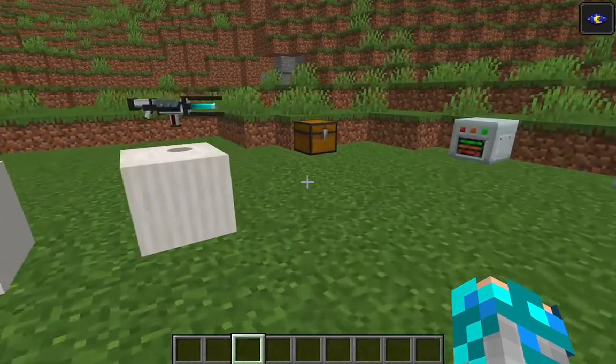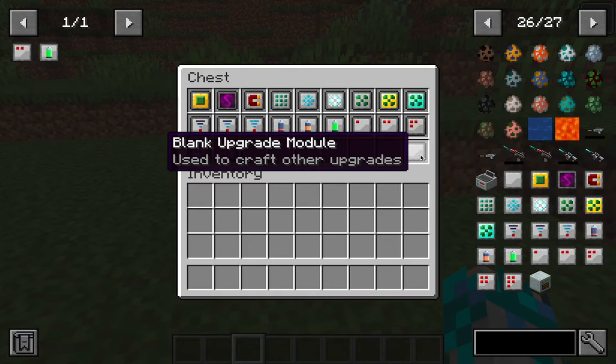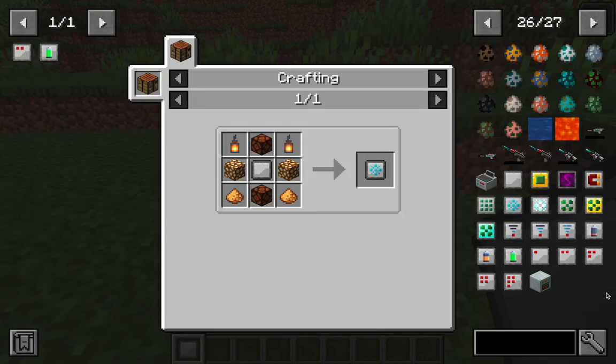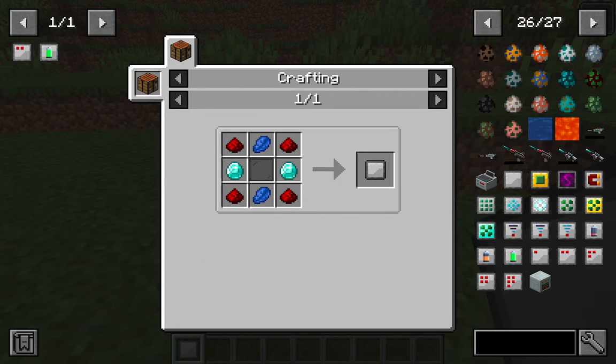You would notice that these crafting recipes require an item called the blank upgrade module. This module is very important because every single item in this mod requires it to craft them. To craft a blank upgrade module, you will need four redstone dust, two levers, two diamonds, and one glass pane.